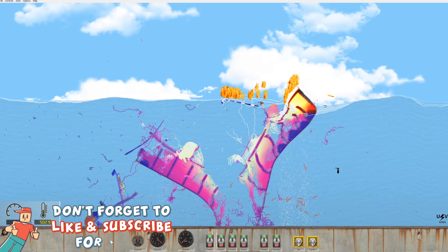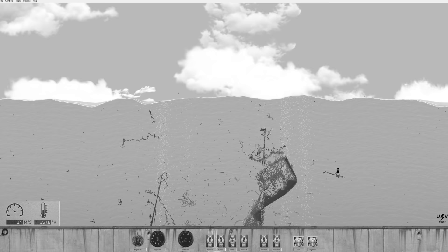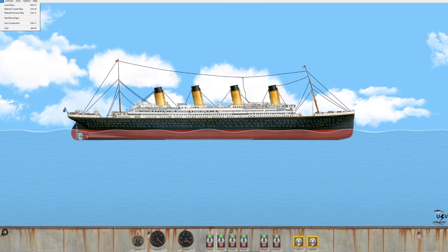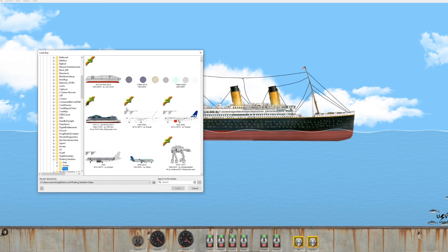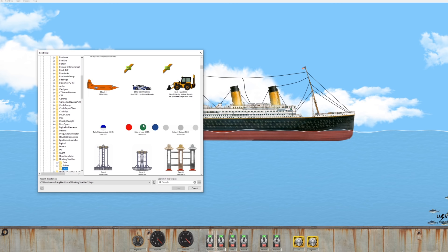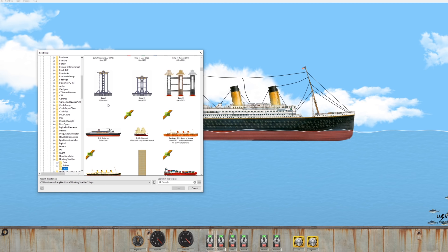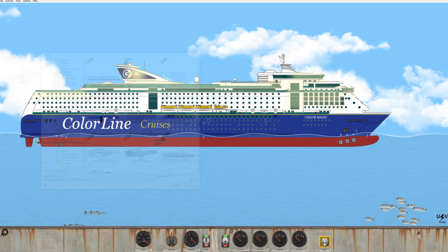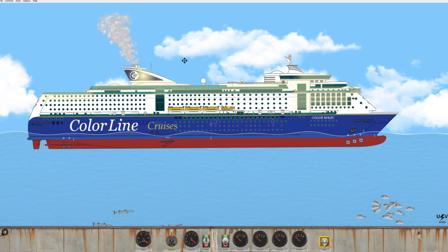Also if you're sad that the Titanic has once again been destroyed, hit the thumbs up too. We're going to load up some new ships — there are nine new items and a lot of this stuff looks new, like the Bell X-1, which I think is a new plane. There's also some new ships I didn't notice, like the colored magic cruise ship — I don't remember this one.